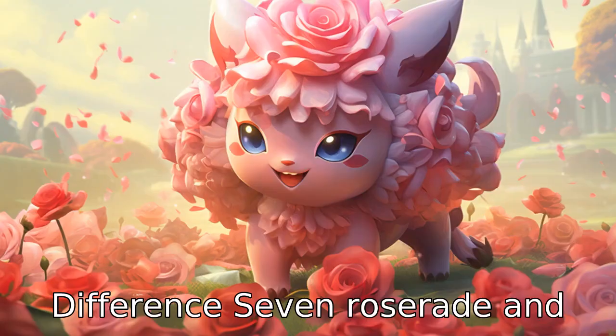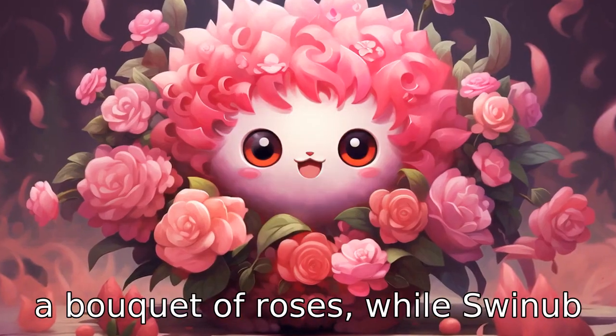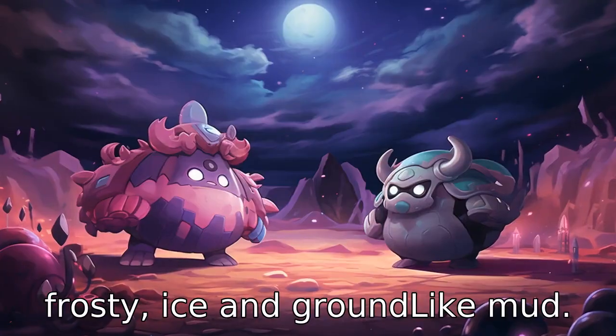Difference 7: Roserade and Swinub have different appearances. Roserade resembles a bouquet of roses, while Swinub looks more like a small pig or tapir, covered with a layer of frosty ice and ground-like mud.